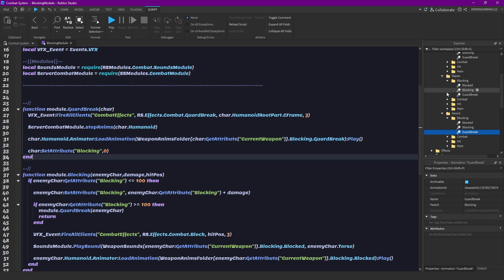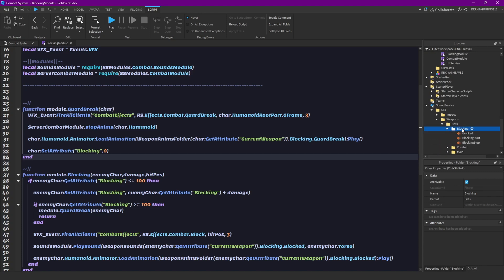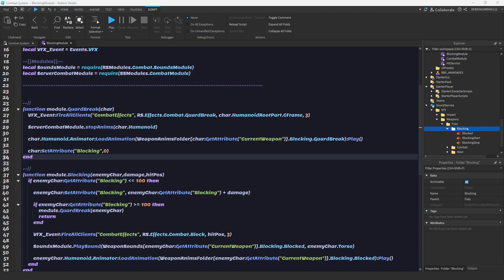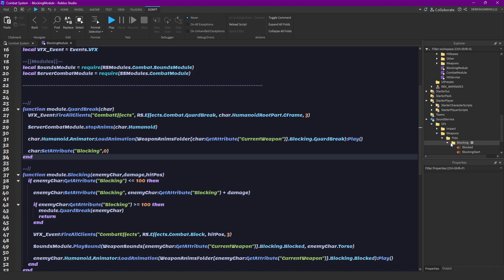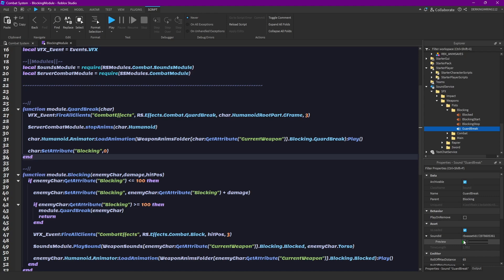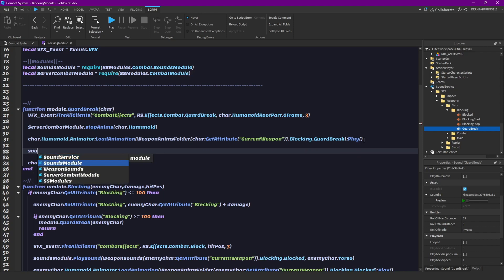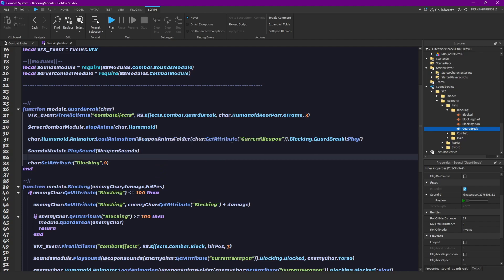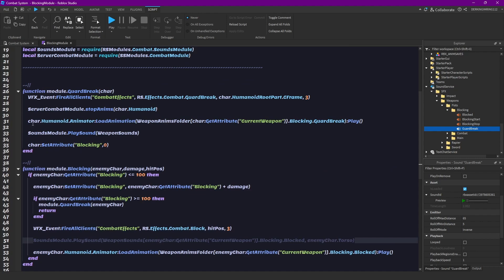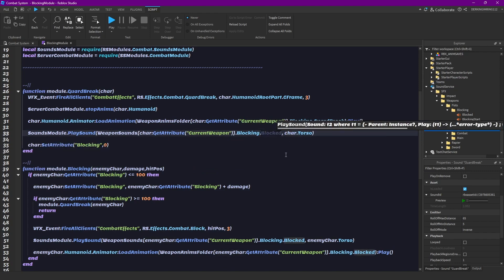We can also play some guard break sounds. I have mine already prepared — just make sure to have a new sound here. It's always the same sound, just a glass shattering effect. Then we can do soundsModule.playSound with our weapon sounds, and change enemy character here and change 'blocked' to 'guard break'.